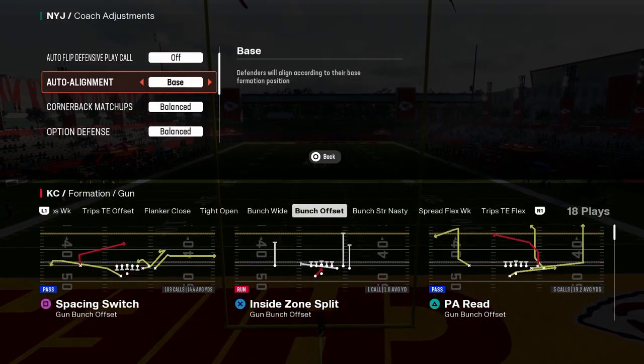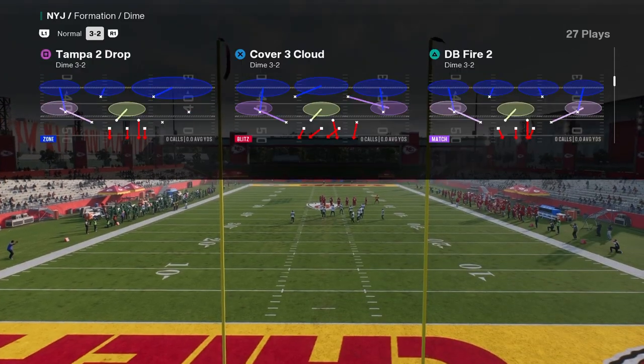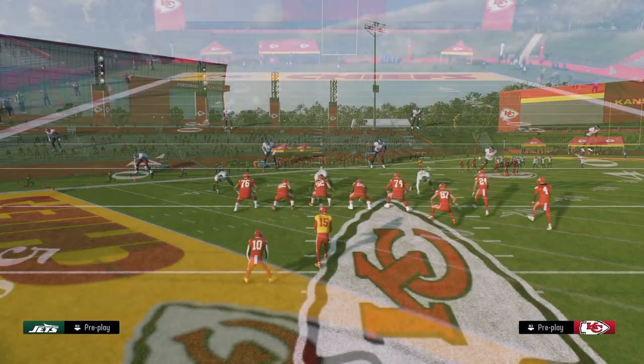For our coach adjustments, we're going to have auto alignment set to base. That's the biggest thing when running Dollar — you need to be on base align, which is good because it's a symmetrical formation.